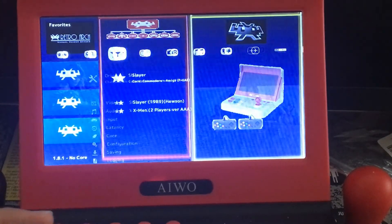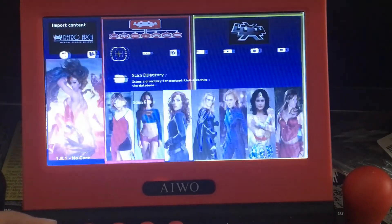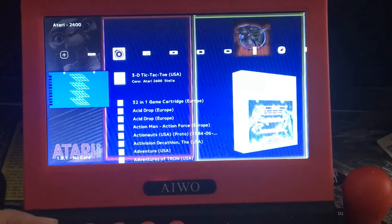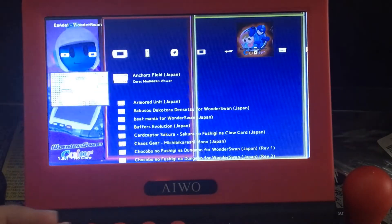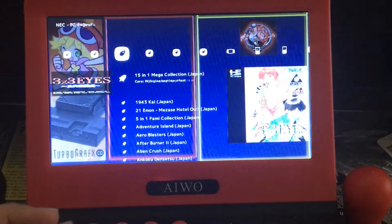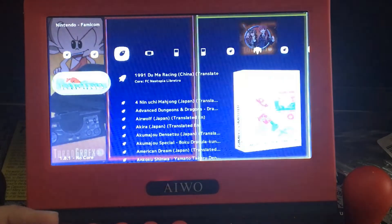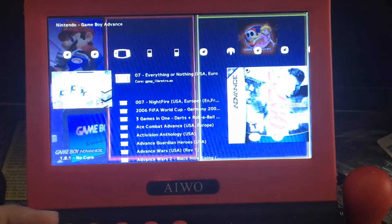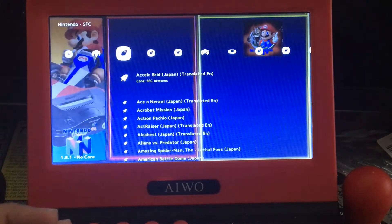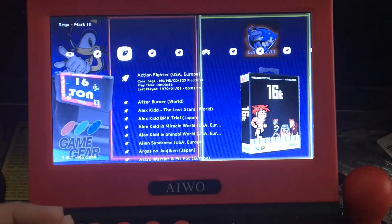If you edit that playlist file, you can fix all the games at one time instead of one by one like I'm showing you. But if a game like MAME doesn't work, you want to choose a different core — that's how you do it. Let me go back to Neo Geo.